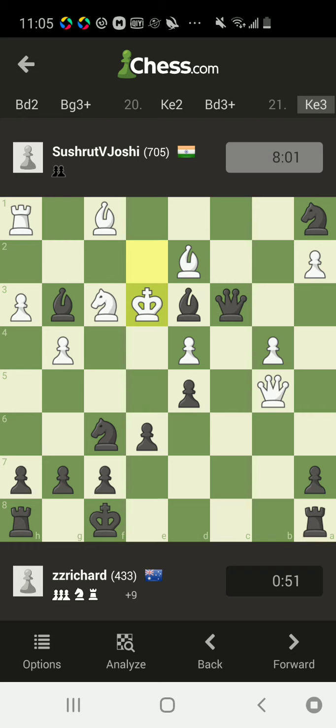When the opponent is launching their queen or getting their queen out, just don't panic. That means either they don't really know what they're doing, or they're really mad at you because they're already at a great disadvantage and they really want to win the game — that's why they get their queen out like that. Don't panic; if you play the right move, his queen is not going to do anything.